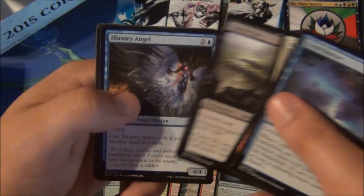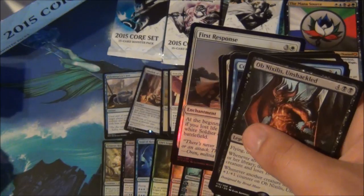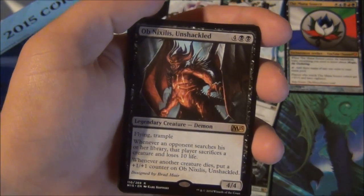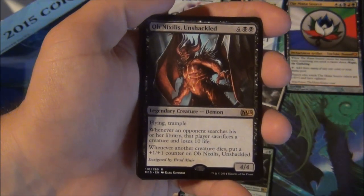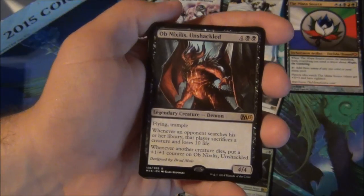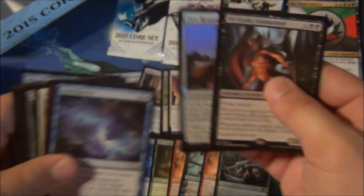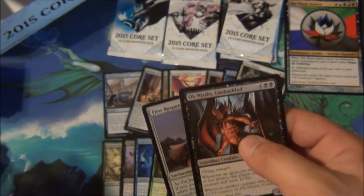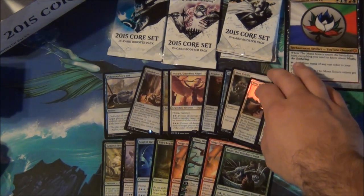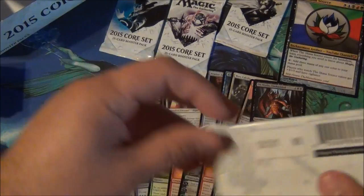In commons we have Staff of the Wild Magus, Cluster Tar, Illusory Angel, and Obnixilis, and a foil First Response. Obnixilis the Unshackled — six mana, 4/4 flying trample. Whenever an opponent cracks their fetch land, they sacrifice a creature and lose ten life. Fetch lands are gonna be in Khans of Tarkir because of this ability. Obnixilis is a limited bomb, obviously. You should get him for Commander because he just hoses everything — the whole format is based on tutor effects. It's absolutely disgusting.